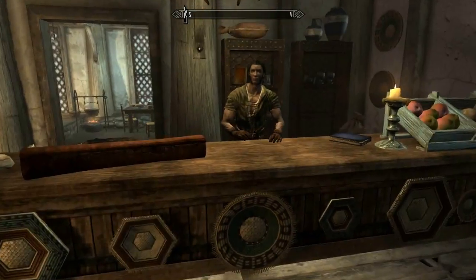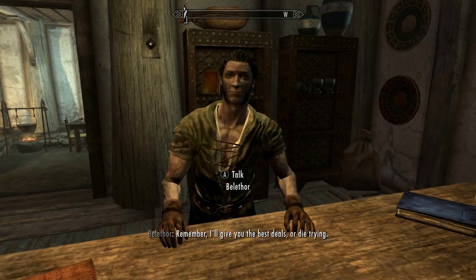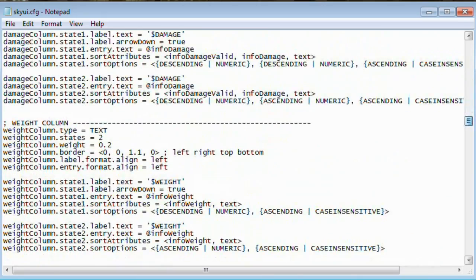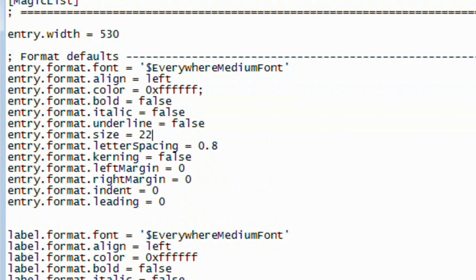It doesn't change the one for magic — I wasn't sure about barter, but it does change barter. For magic, you've still got to scroll down to magic list right here, and you change the size to 22.